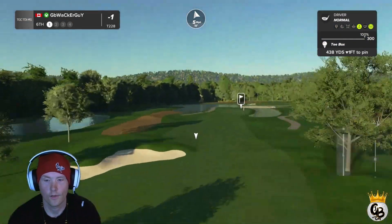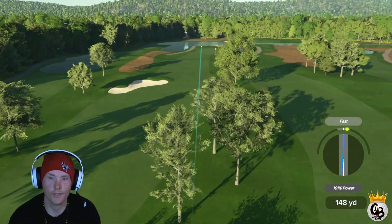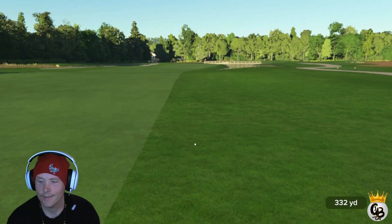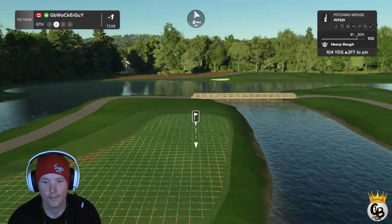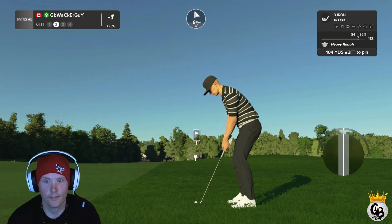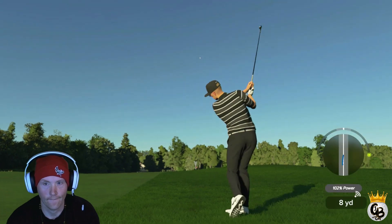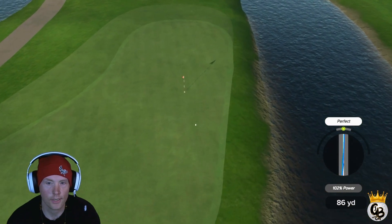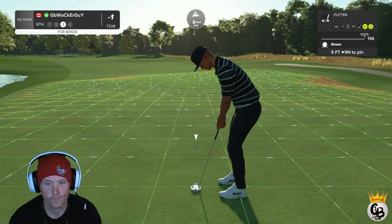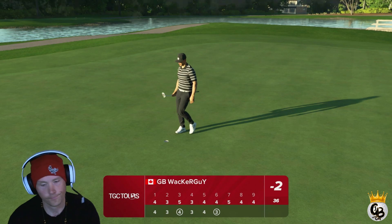Let's see what we can do on hole six. That ball wasn't too good — nine iron pitch, this should hit and release. Just need to get a good strike on the ball. That's a good strike, probably going to release a bit — actually that's not bad at all, good recovery. Birdie putt coming up — looking pretty good. We have our second birdie on the card, dropping it in for birdie.